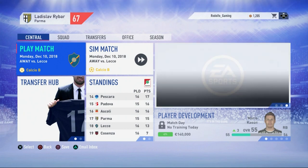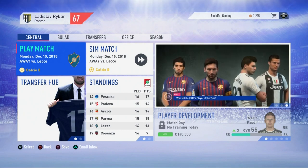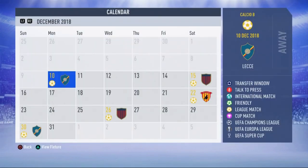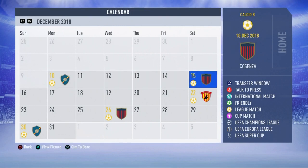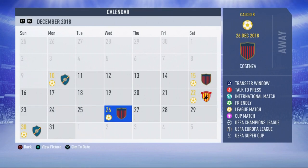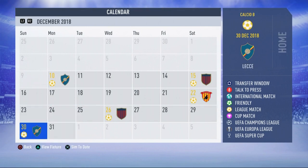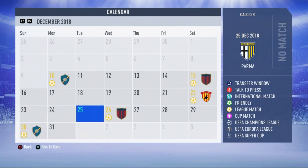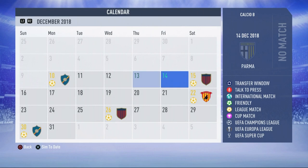Hello and welcome to episode 6 of Relegation Regen Rebuild 2 with Palmer. Today we're going to face Les in the first game of December - they are second bottom. We've also got Ksenza, who are bottom of the table, coming up next. Then we square off against top of the table Benevento, and then we have the same two games again: Ksenza first and then Les. I'm not sure what to do with those two games because they are literally the same as the top two.